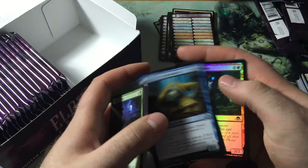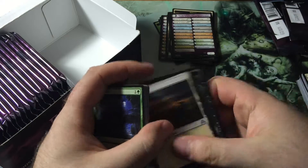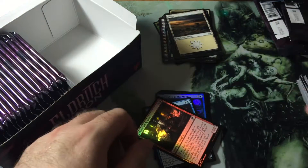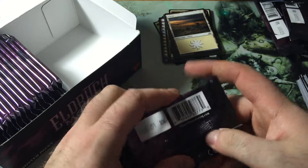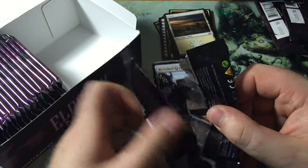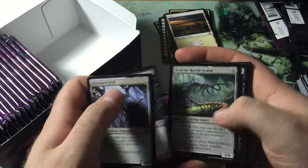Now we've got Curious Humunculus and behind it a Foil Thalkenrath Weaver. Zombie token. These zombies just look so much better than recent zombies. I don't think a lot of zombie tokens look very good, but that's my opinion.